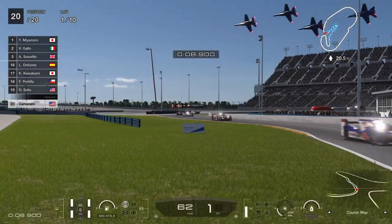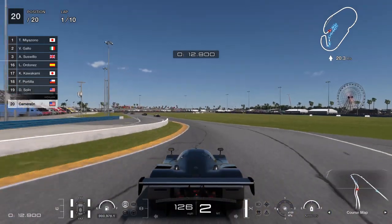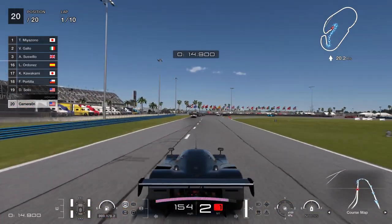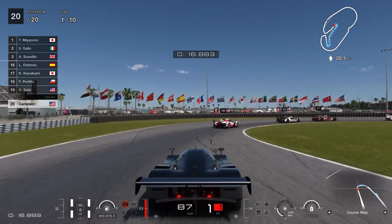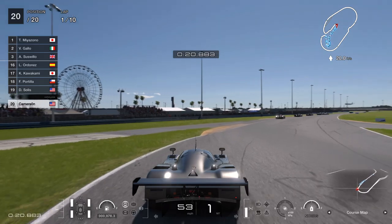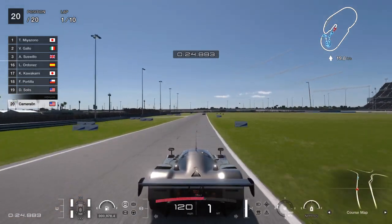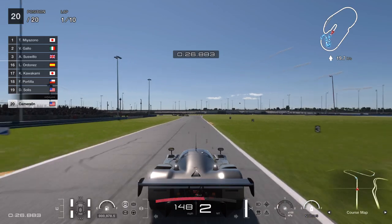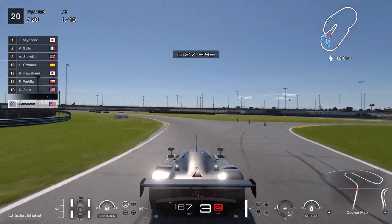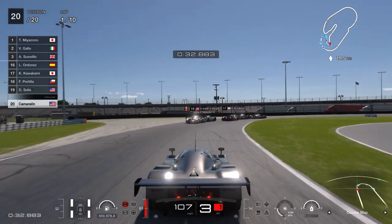I'm running mediums in the back. See that light pole? One, two - at that light pole I brake, and that gives me a good position. So as I said, I was running hards in the front and mediums in the back. The hards in the front allow me to get the proper brake distance. That shadow right there is where I brake.